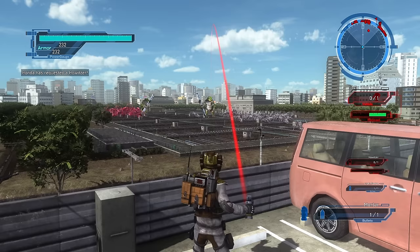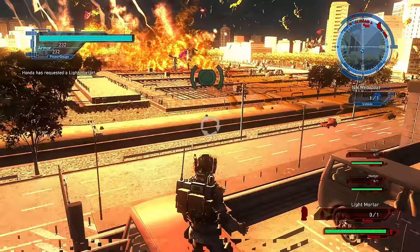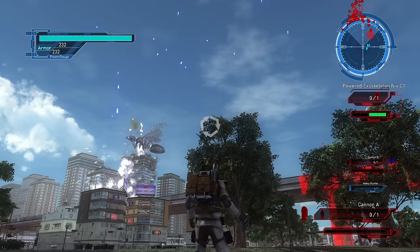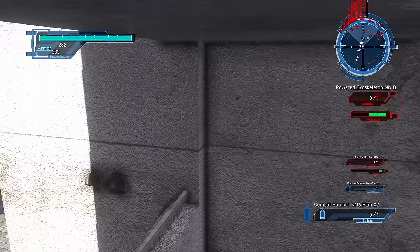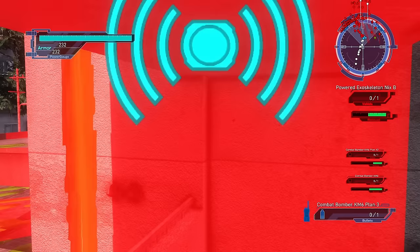Howitzer strikes deal low damage but have a huge splash radius. Mortar-type artillery does more damage than the howitzer and has a lower credit requirement to reload, but the blasts have a smaller radius and often miss targets. The cannon strikes, on the other hand, will fire double the number of shots and each one does high damage, but the strike is much more focused with a much smaller radius per blast. Apart from the artillery base, you also have access to bombers — you can order them to strike an area, with the pattern of their strikes determined by each bomber. There's a lot more flexibility with bombers because you can angle, move, and adjust the strike area in pretty much whatever way you want.